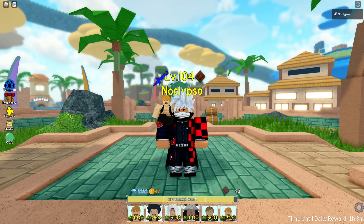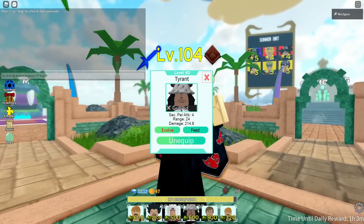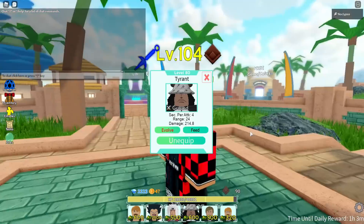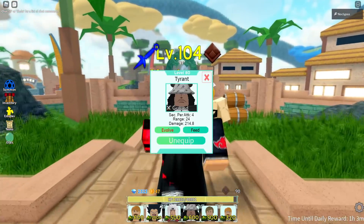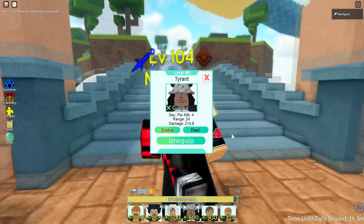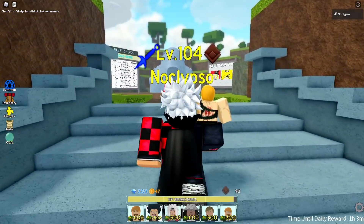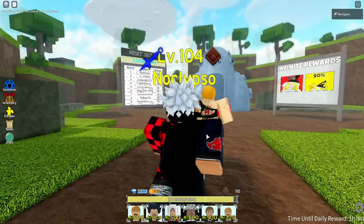Welcome back to another video. Today we're gonna be looking at this character — Kumo, or Tyrant. I think his name is Kumo, the paw guy. He attacks every four seconds with 24 range and 214 damage, and he costs 600 to place down.